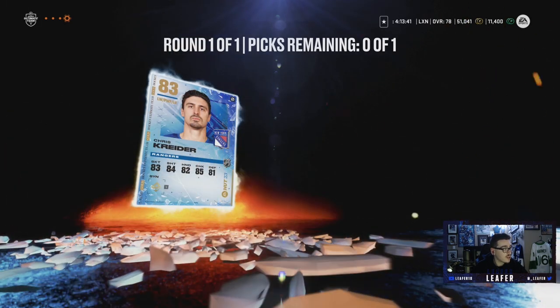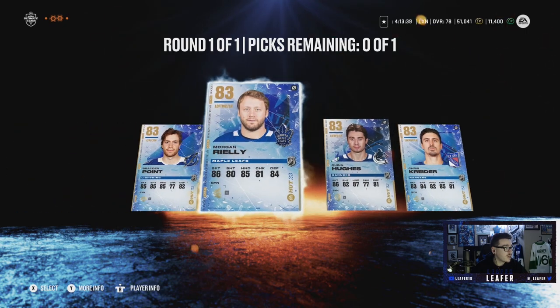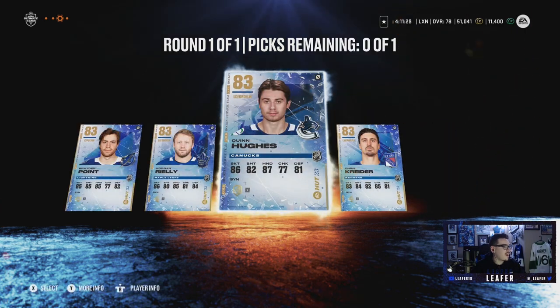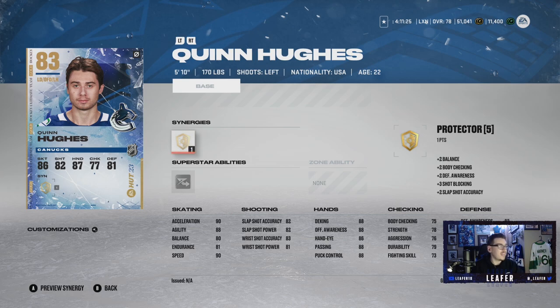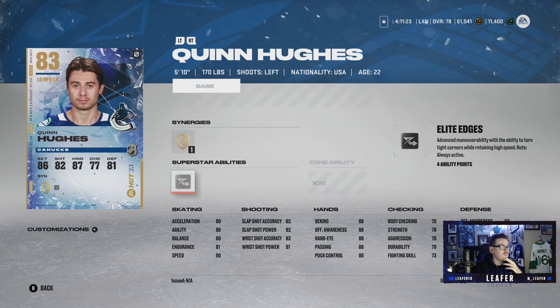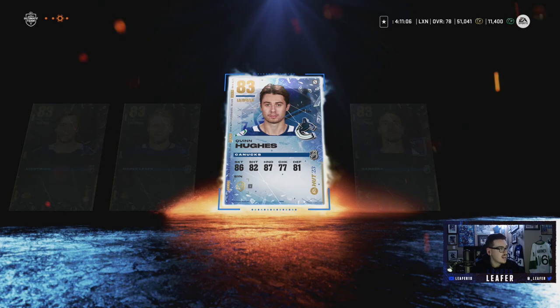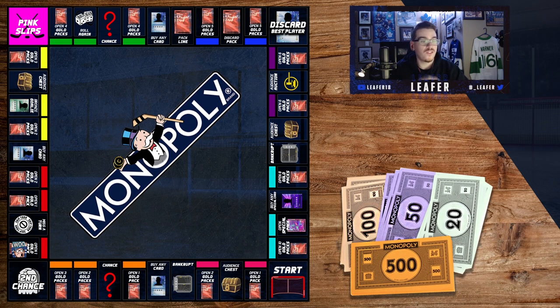The 83 overall choice pack gives us Braden Point, Morgan Riley, Quinn Hughes, and Chris Kreider. We're going with Quinn Hughes — he has elite edges, an advanced maneuver allowing him to turn tight corners while retaining high speed. He's got 90 speed, 90 acceleration, and a decent shot for a defenseman. Quinn Hughes is coming to the team — welcome!